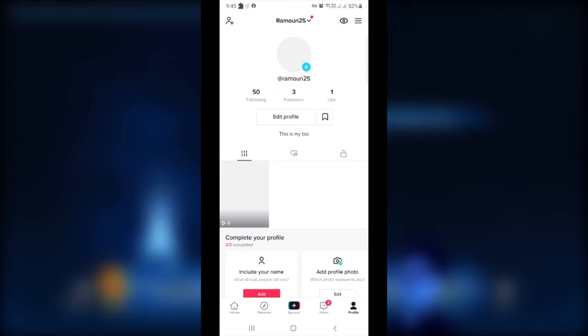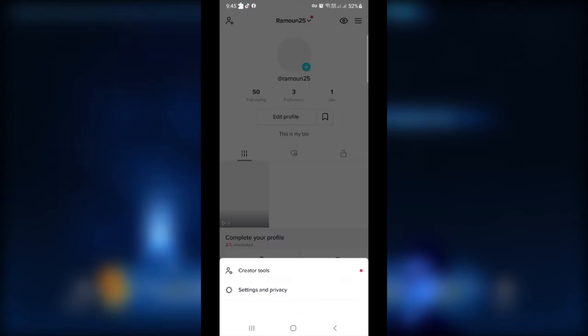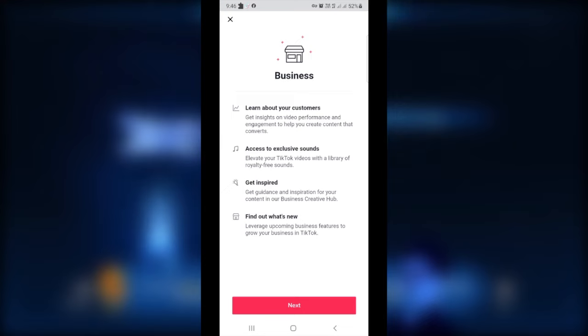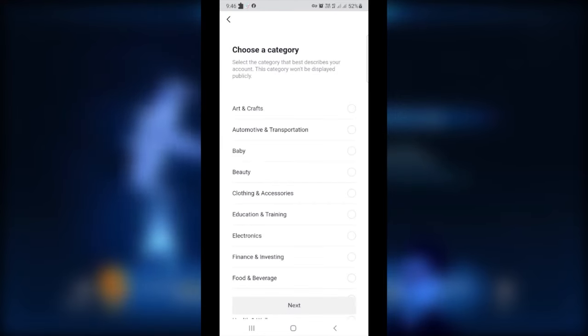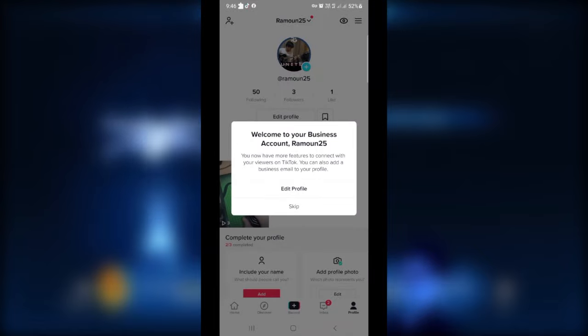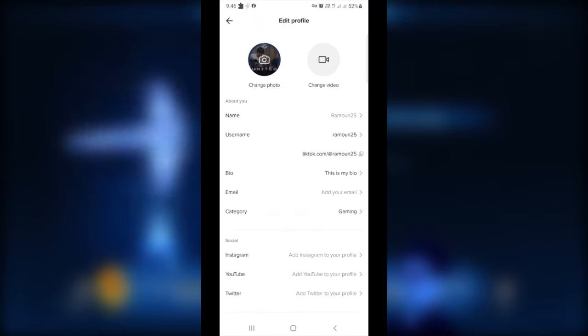To unlock the mobile gaming feature, you need to switch to a business account, where you can set a niche for your channel. Here is a quick tutorial: go to Settings and Privacy, then Manage Account. You will see 'Switch to Business Account' — click next, then select Gaming as your niche. And voila, you now have your business account, and from there you can add links to your bio and stuff like that.